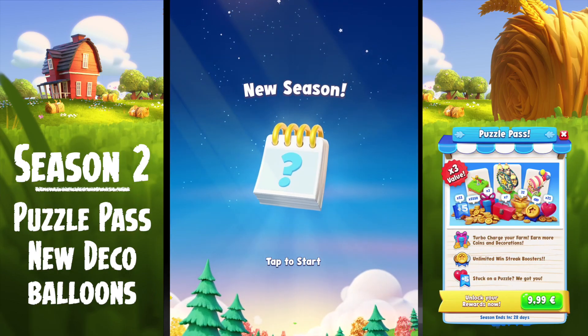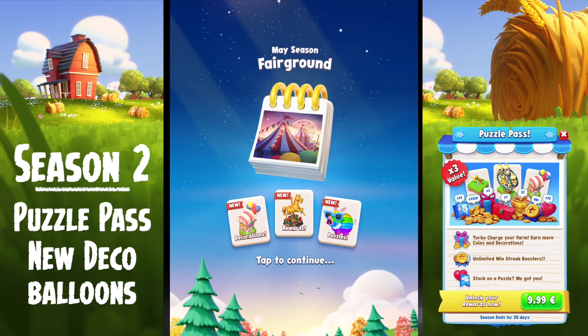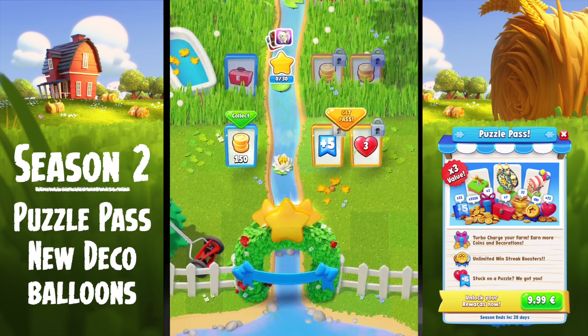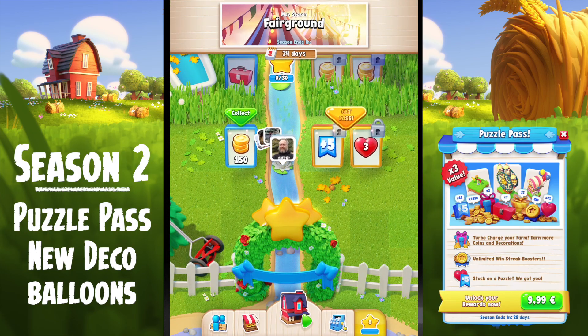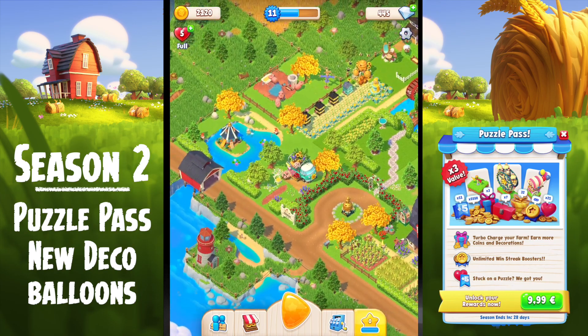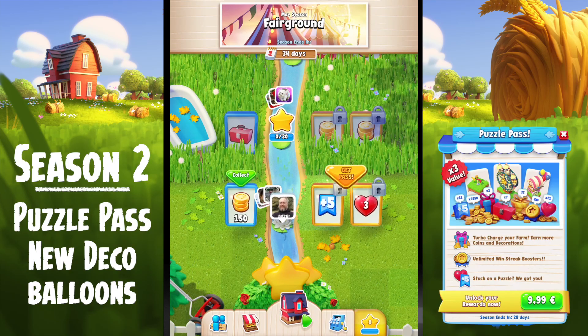Now Season 2 — we just click on the actual icon and it changes. It's the fairground season with some opportunities to get some brand new puzzles and new decoration. There's also the puzzle pass. The star river is this one here. On the left hand side you've got the opportunity to get free items. On the right hand side is the puzzle pass.